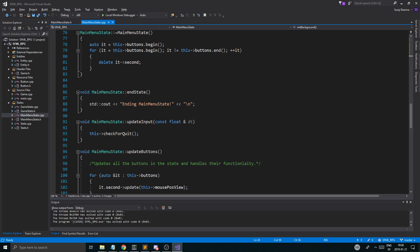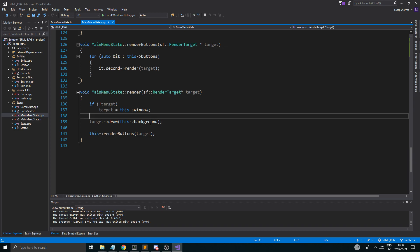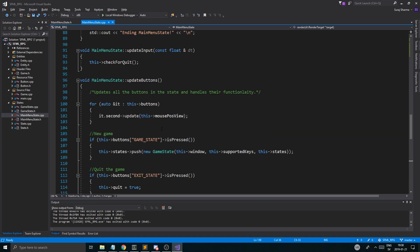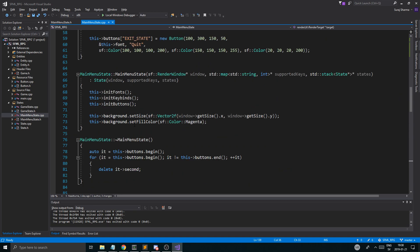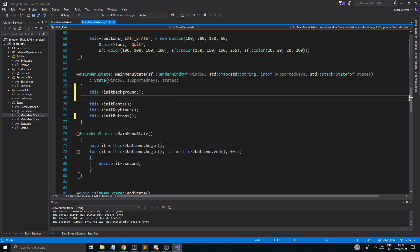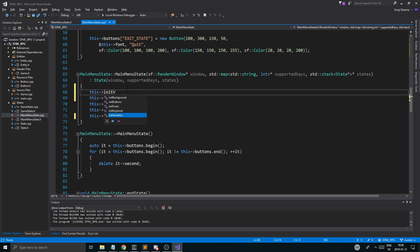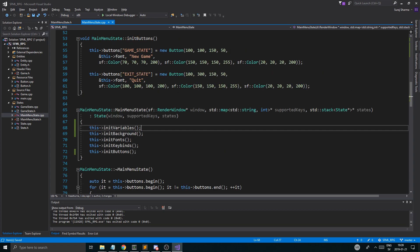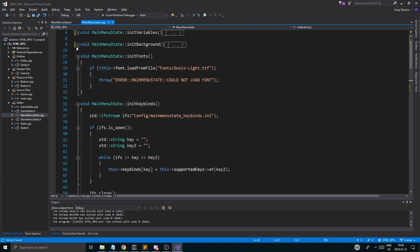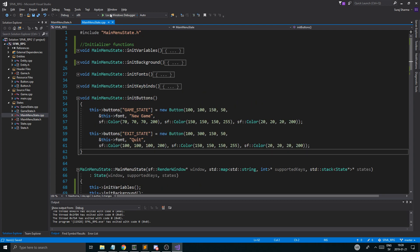And once that is done, let's go down into render. So rendering this background — we need to remove this right here. Just going to remove that. And this init background — and above that, this init variables. So there you go. Hopefully this will load the texture we want and it should be fine.